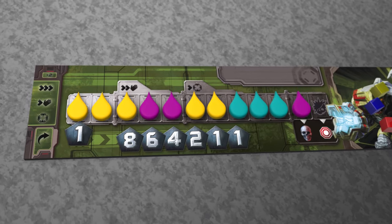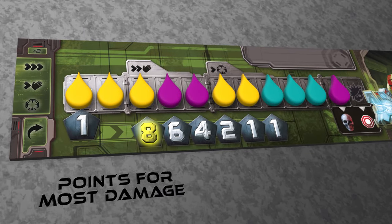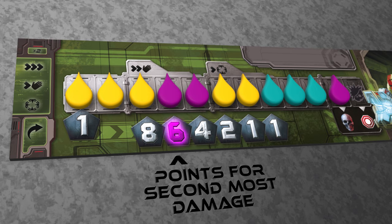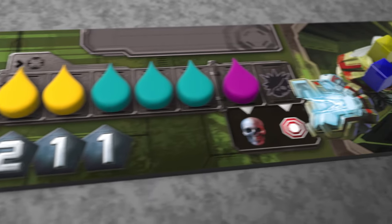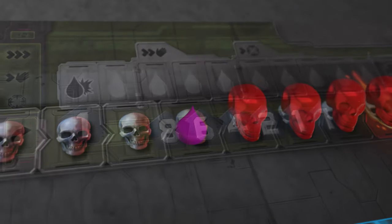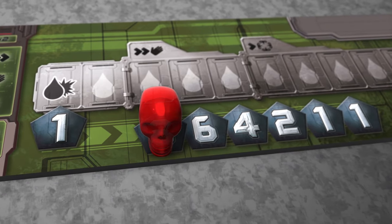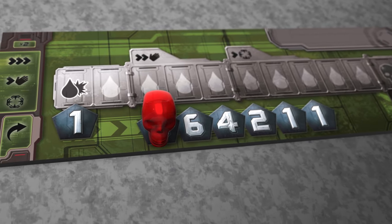When a player's health bar is filled they're killed and scoring takes place. The player who dealt them the most damage gains 8 points, the one who dealt the second most damage 6 points, and so on. There's also an additional point for the player who got first blood. The blood drop marker that caused the kill shot is taken from the player board and placed on the kill shot track of the main game board, replacing one of the skulls, which in turn is placed over the number 8 on the player board. This means that if that player is killed again during the game they're now worth fewer points.